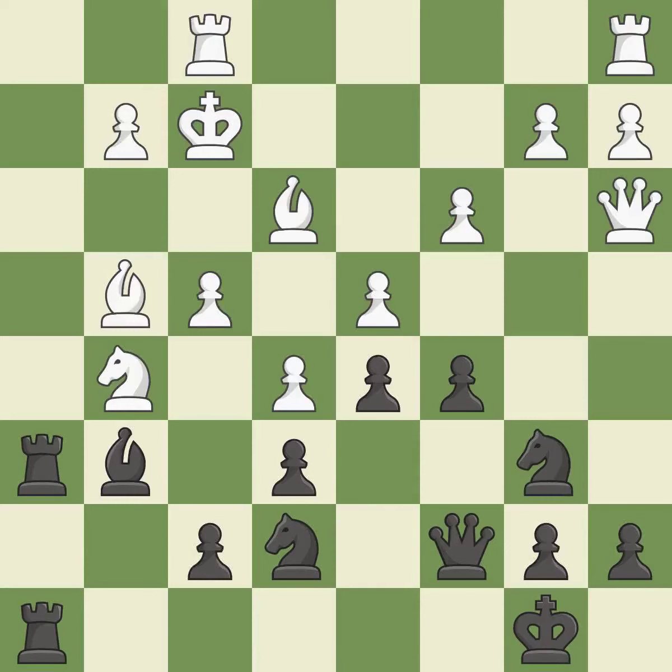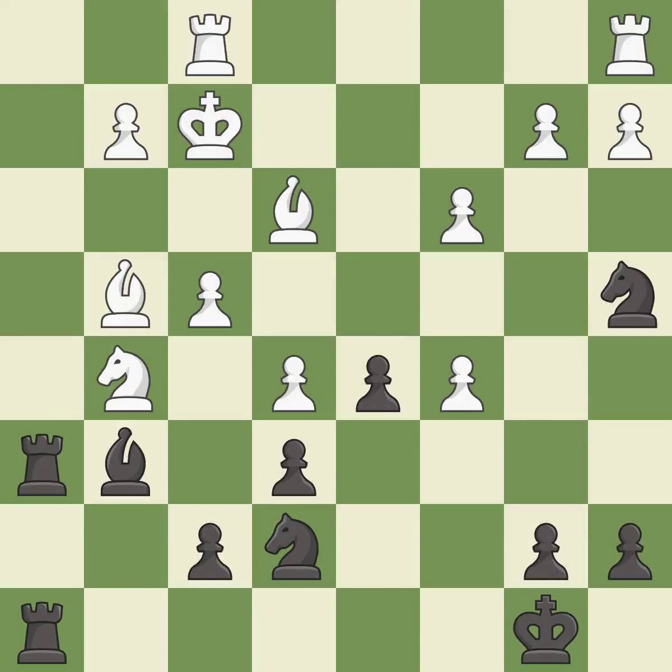That leaves a pawn vulnerable to being captured — it is a blunder. This captures a vulnerable pawn — it is best. After recaptures and takes back, this move puts the knight on a safer square — it is best.